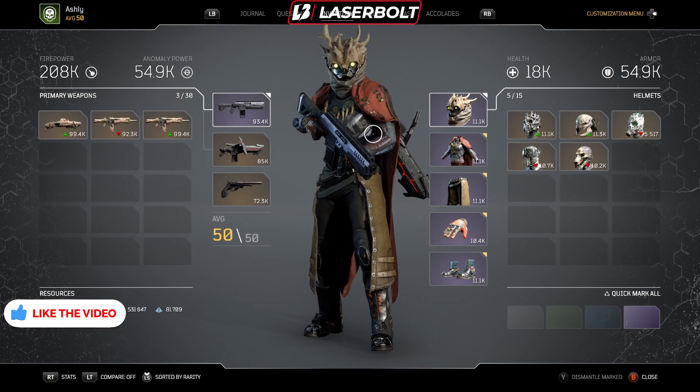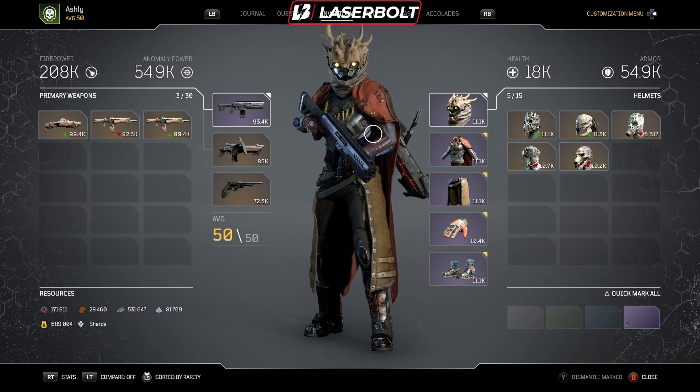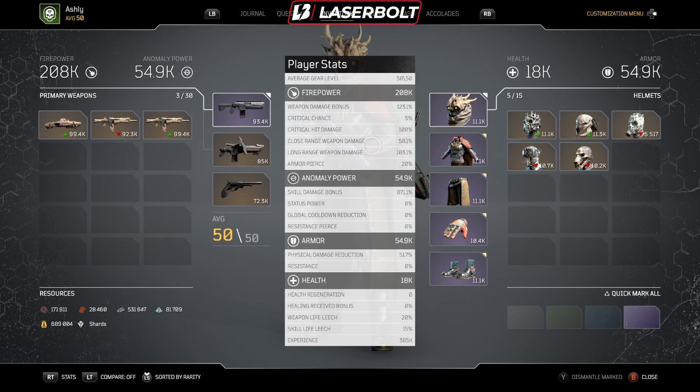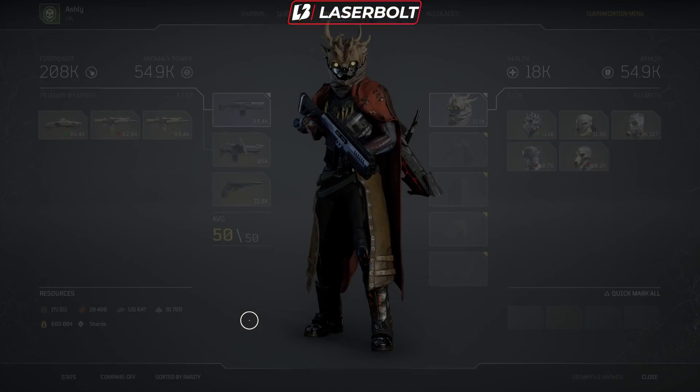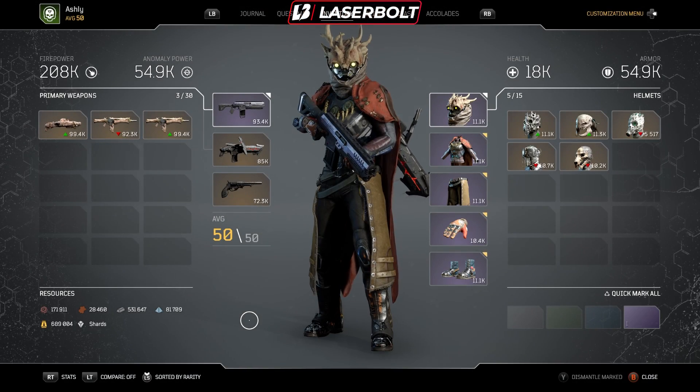As you guys can see, this thing melts things like butter — it is crazy, crazy good. Almost everything is kind of instantly dying, which is what makes it really, really good. So what do we need to do to put this build together? Let's take a look at our character and find out.